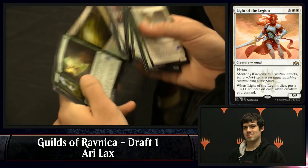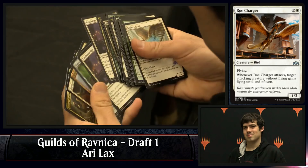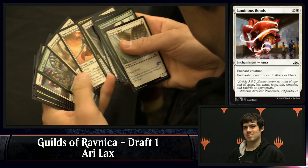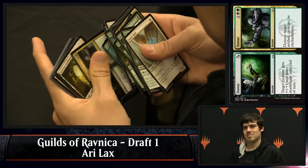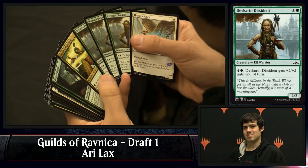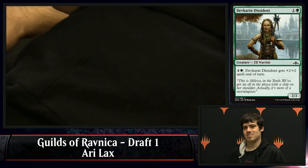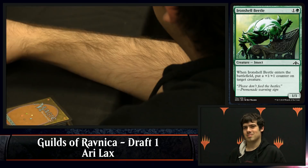There are going to be a lot of games where his plan is to set up and then knock them down with the Might of the Masses. And let's not forget that he opened Light of the Legion — just a grade-A bomb in general, and in this deck a great curve topper. That Rock Charger's going to do overtime as well. This deck is coming together very nicely for Ari. He's already got enough playables — he's looking for upgrades. He's got two copies of Luminous Bonds, the Prey Upon, and if he wants to go for the Statue he can. One of the cards that he really hasn't seen is the Ironshell Beetle, and the Beetle combos nicely with Healer's Hawk and works well with Convoke.